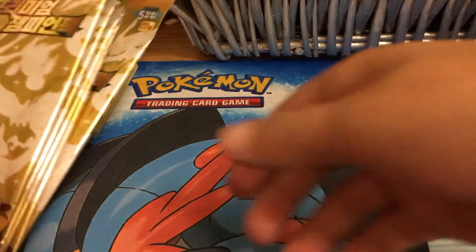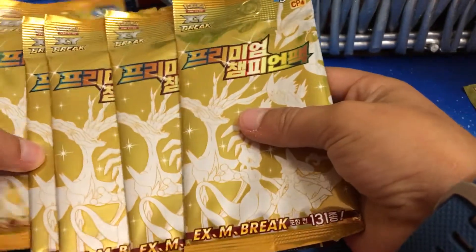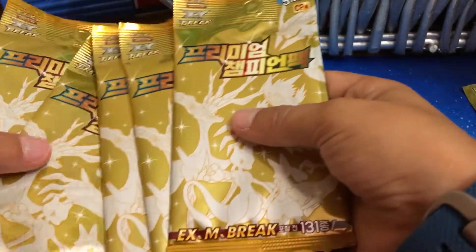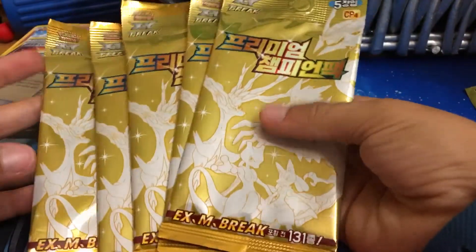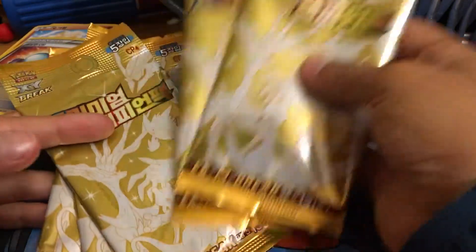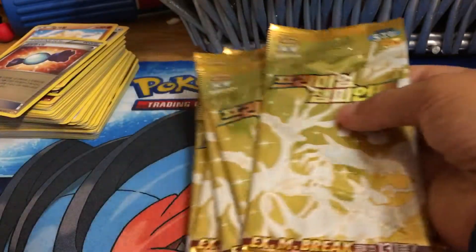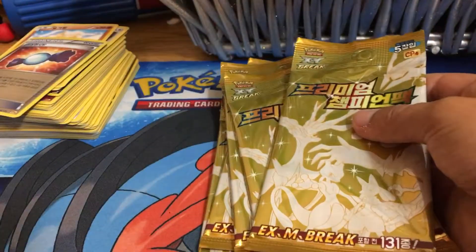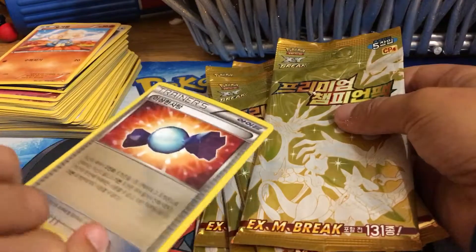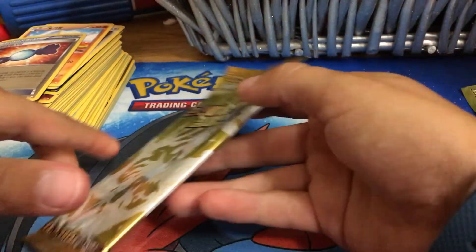Hey guys, today I'm gonna be doing part two of the pack opening. I know there's not that many — my friend Christian, who was also mentioned in my other videos, thought they were actually the real ones and I tricked him, and he opened two. That's why there's only a little bit left. What he pulled as his great pull was this, which was awesome, but then he knew they were fake because he got trainers instead of Mega EXs.